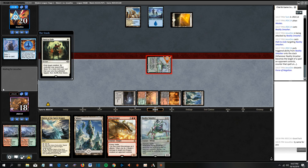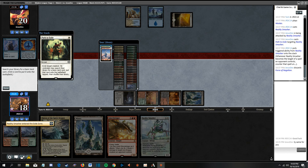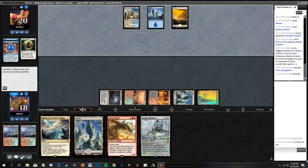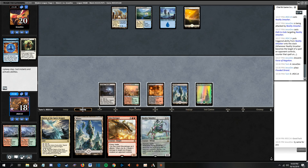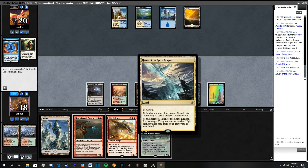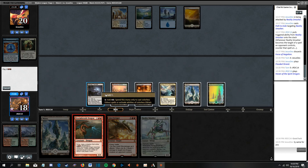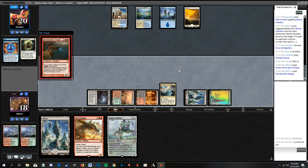We're going to go get... it's a Pact of Negation yet - we'll search and get the Forest because we already have double red. I don't think we need double green for anything right now. Yeah, we shouldn't need double green unless we're going to double-spell. Dragging it out.